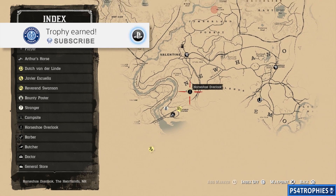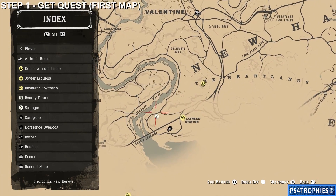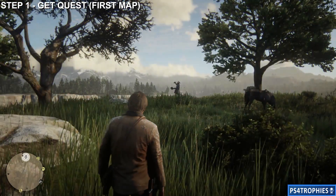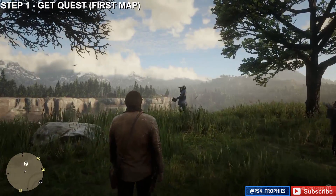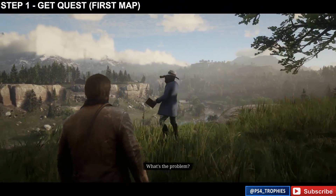We're going to go on a treasure hunt looking for the Jack Hall Gang's treasure. You're going to find a stranger mission just southwest of your first camp. Go to that location on the map and you'll get a stranger icon pop up. Talk to him and we're going to start a treasure hunt. This is not a normal treasure hunt — typically you get a map that leads straight to treasure, but in this case the first map leads to a second map.